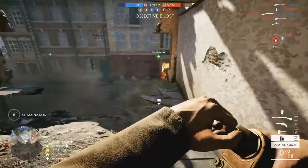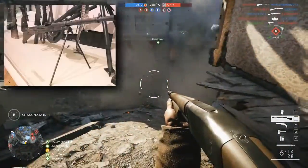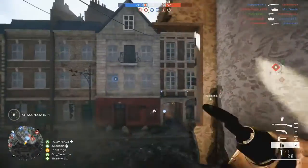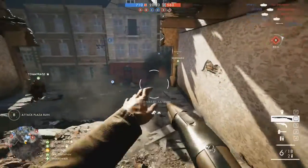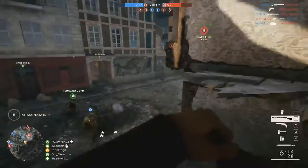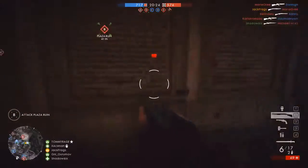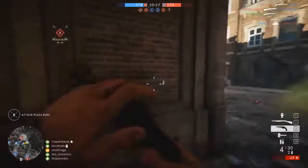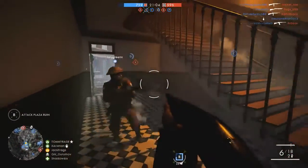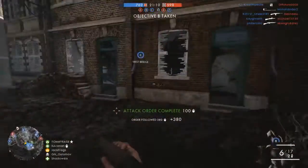There is also the Chauchat, or Model 1915 CSRG for its full name. I think this is a dead certainty to be included because it was the standard LMG of the French army during World War 1. Named after its main contributor Colonel Louis Chauchat, it was one of the first light automatic rifle-caliber weapons designed to be carried and fired by a single operator and an assistant without a heavy tripod or a team of gunners. The muddy trenches exposed its weaknesses though — poor design alongside its heavy recoil led some experts to assess it as the worst machine gun in history. Thankfully in BF1 weapons aren't going to break, so it's not all that bad and maybe we will see it in the game.